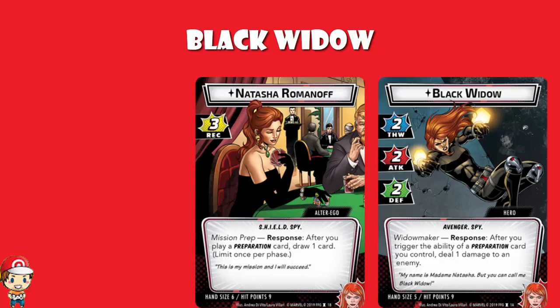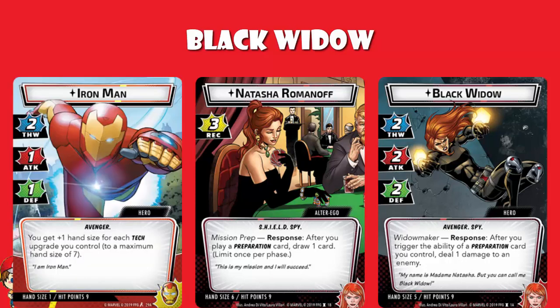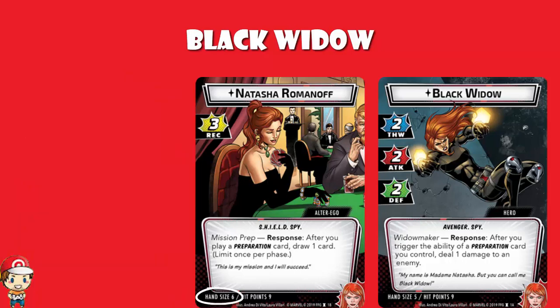Actually, while we're here, we didn't talk about hand size or hit points. Well, Black Widow comes in with hit points of 9, as does Natasha Romanoff — that's low, that's really low. The only one with HP that low in the core set is Iron Man. As for hand size, we've got a hand size of 6 for Natasha Romanoff and 5 for Black Widow. The stats here are not particularly good, but we've got these interesting play mechanics with the preparation cards that kind of make us forget about it a little bit.